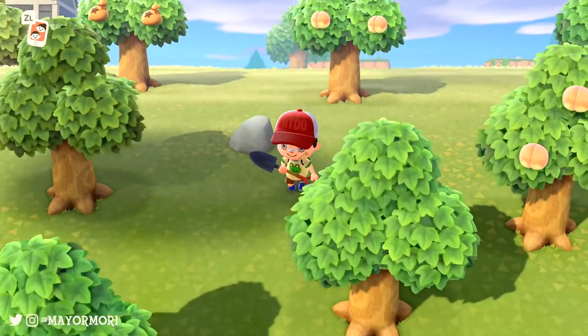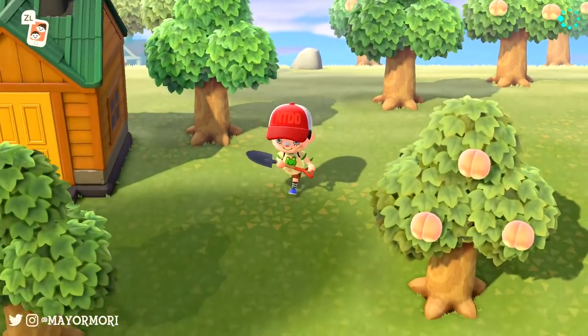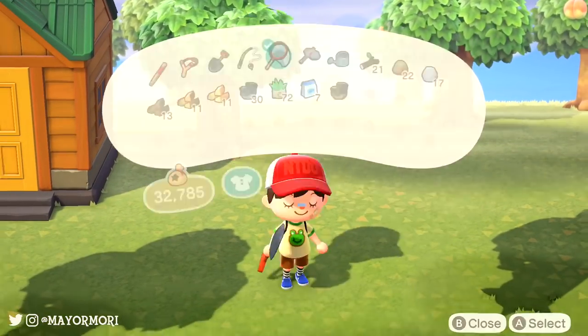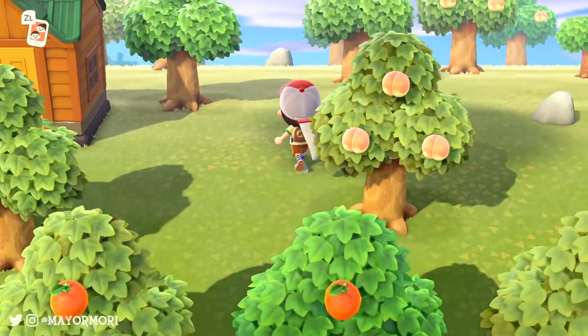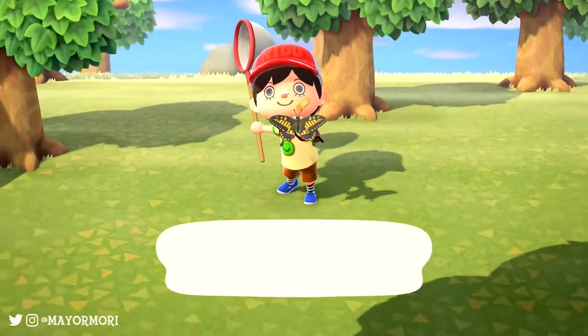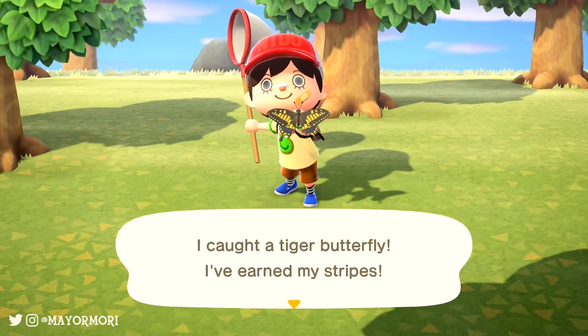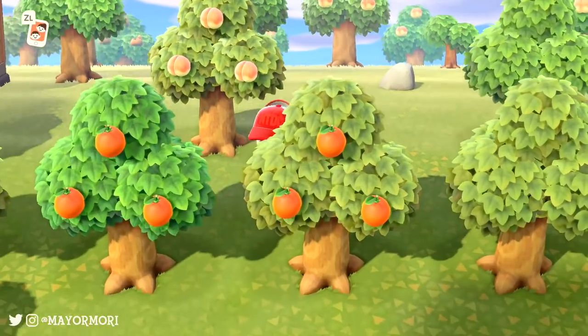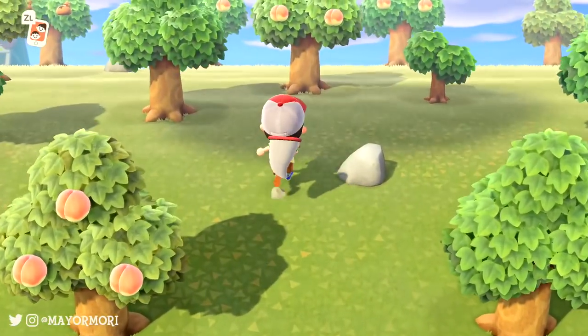Just this afternoon, more details about the upcoming Easter event have been revealed for Animal Crossing New Horizons. But before we get into that, we're going to quickly go over a small update the Animal Crossing team rolled out this morning. We're going to be getting regular content updates for upcoming seasonal events, however today's update was nothing more than a small patch to fix a pretty serious bug.